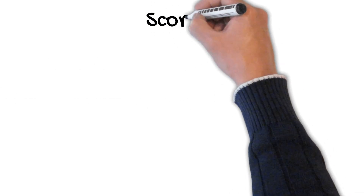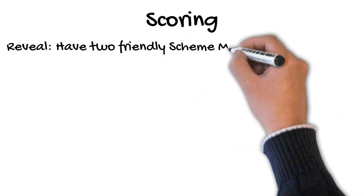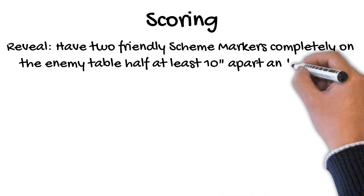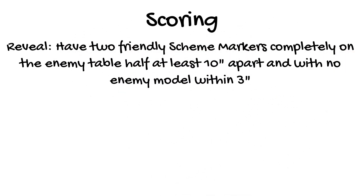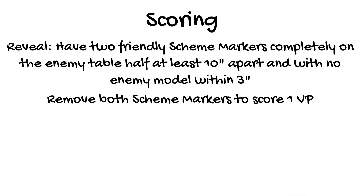The reveal condition for Protected Territory is scored at the end of the turn. If you have two friendly scheme markers completely on the enemy table half, at least 10 inches away from one another, and there is no enemy model within 3 inches of either of them, reveal the scheme, remove both scheme markers, and score the victory point.